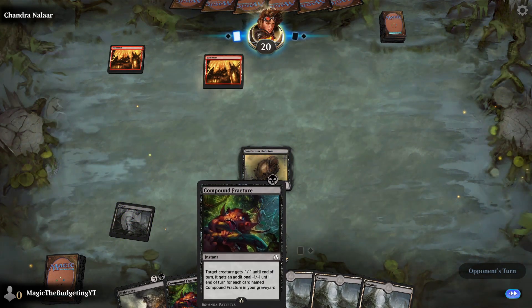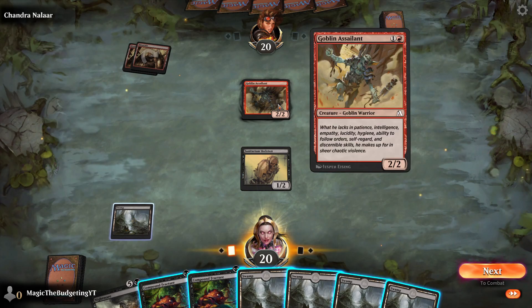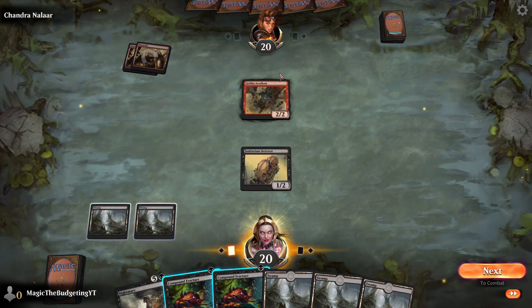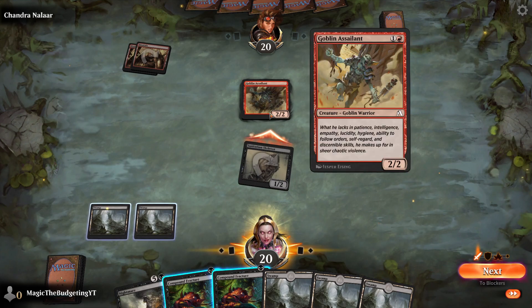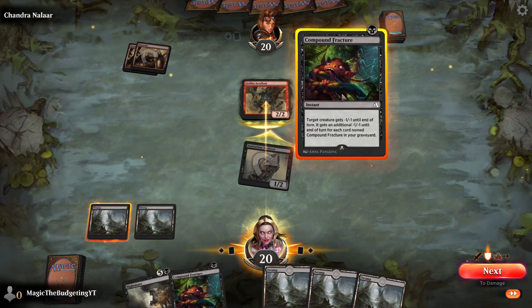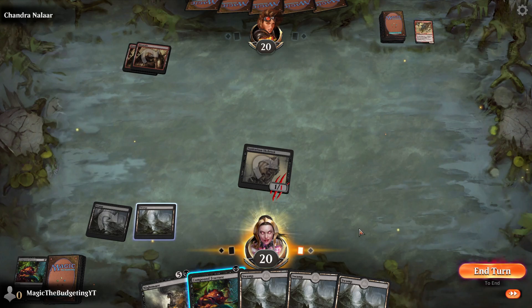Get our little Skeleton on the field — we've already got two Compound Fractures in hand. We can keep control of the board by attacking and playing Compound Fracture. Let's attack — she'll assign the defender thinking it's going to win. It looks like a dumb play, but we can drop that creature to a 1-1. Skeleton wins, and we have maintained control of the field.